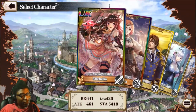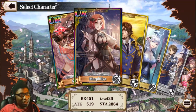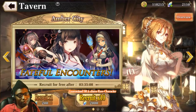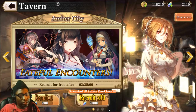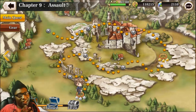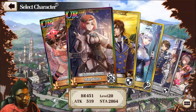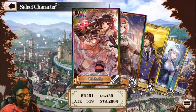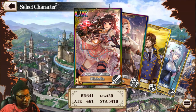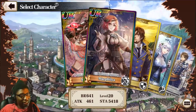I got lucky off my two free 10-summons. When you first start the game you get a free 10-summon, which guarantees at least an SR, which is really nice — not many games do that. I got lucky off both of mine and got two URs. I'm not sure if two free 10-summons is intended, but either way I was pretty lucky.